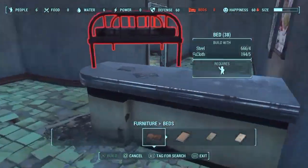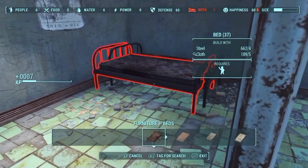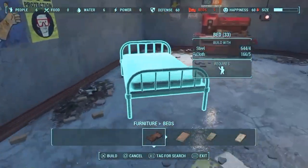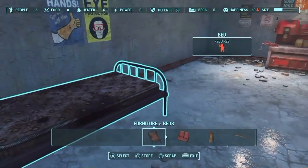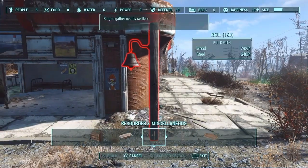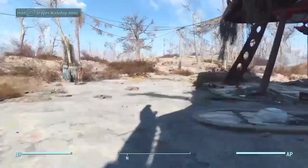Once that's all built, next is bedding. You'll want to build 1 bed per person, so another 6. That's basically everything you need. Optionally, you can go to Resources, Miscellaneous, and build yourself a bell somewhere central in your settlement. When you ring it, it gathers all your settlers around, which is helpful when assigning jobs.